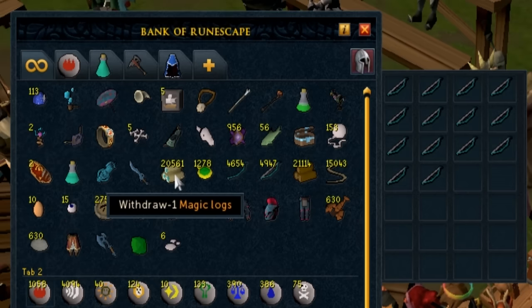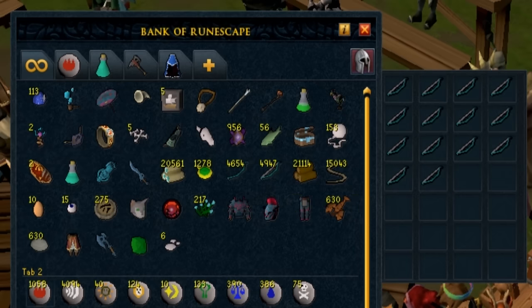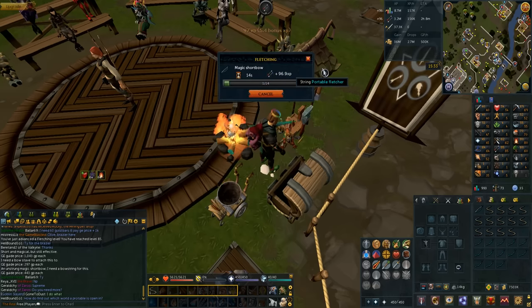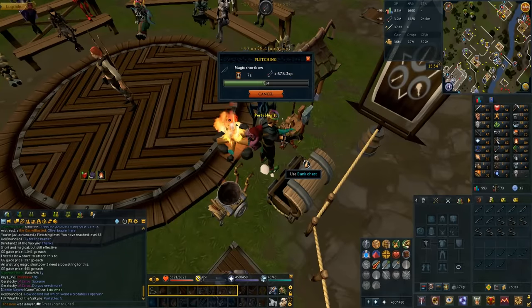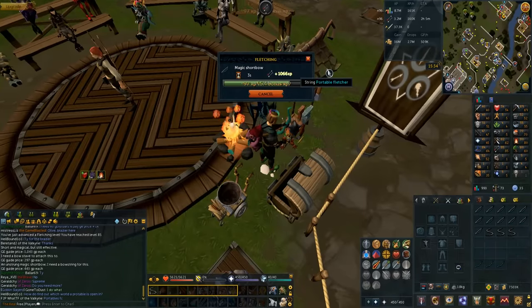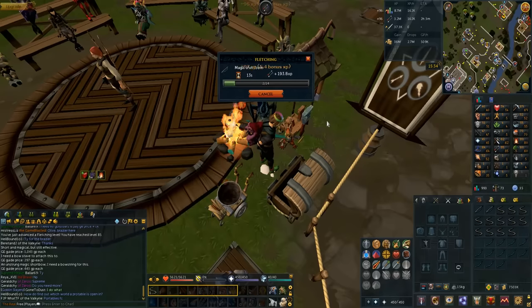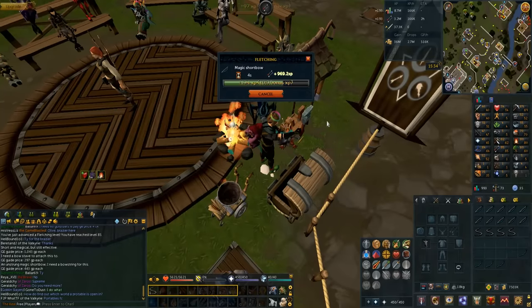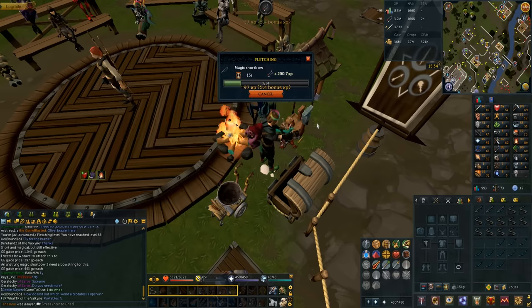I have 20,000 more magic logs and 21,000 Ulogs that I've been using for firemaking. I was using the Ulogs for firemaking whenever there was a brazier down and no fletcher. If there's a fletcher, I'll always do short bows, or if there's neither, I'll continue doing short bows anyway. I think this is going to be a really fun thing to track how much money I make. I may even try to bulk up on all the bows I've made all the way to 99, maybe doing some mining or necklace crafting in between to fund it.